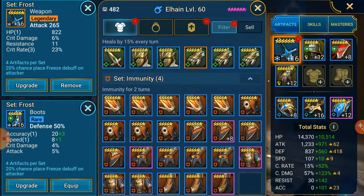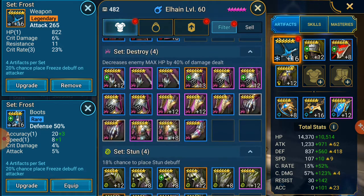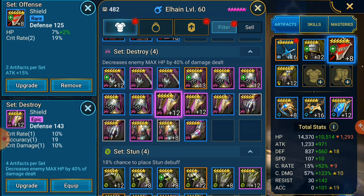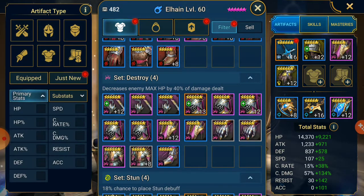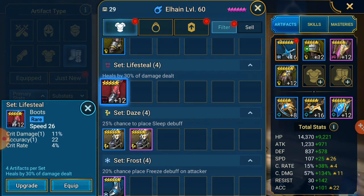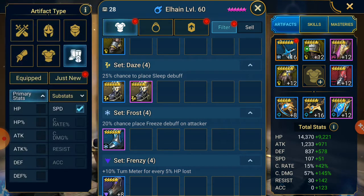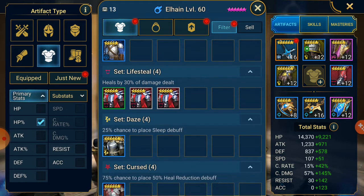Surely I have speed boots - do I have speed boots? Let's find speed in here. That is getting replaced. I think if I've got speed boots they're just going to be found and leveled up to where they need to be. 12 crit damage, crit rate - yeah that'll do, equip. We won't need an HP chest most likely, just to stay alive. Let's see what we get graced with.